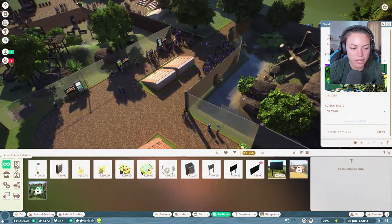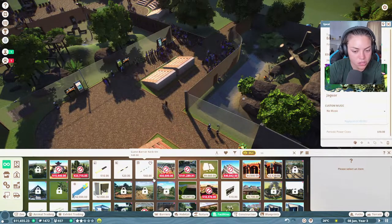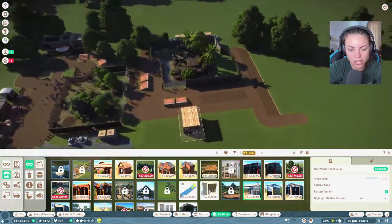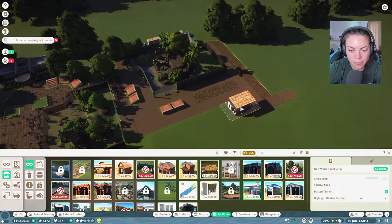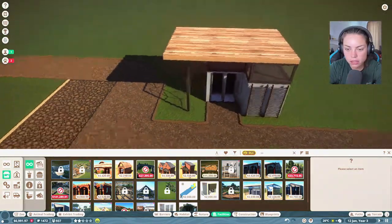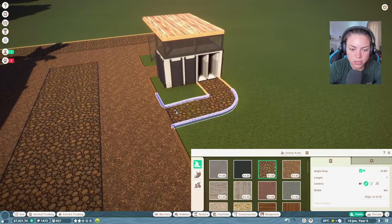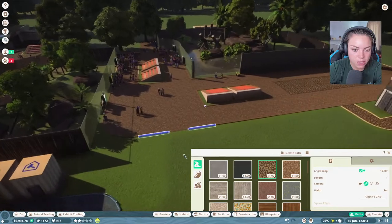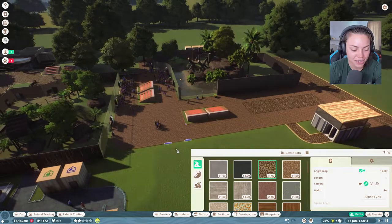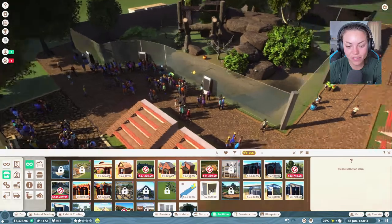Oh gosh, people really need the toilet! Let me go to guest facilities and put a modern one in - clearly struggling. I wanted to put shops all along here anyway, so that's good. Let's put a path around here. Hopefully people will then go to the toilet. Okay, I still need to - I feel like I'm faffing today.